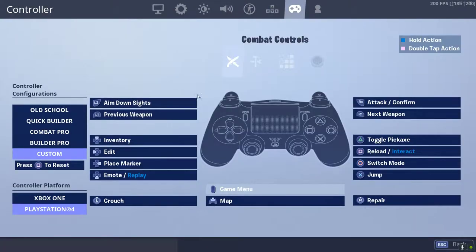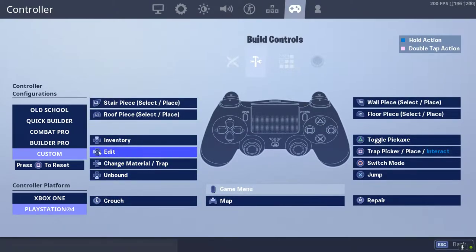As for my controls: I have my crouch set so I don't mess up my edits or other buttons. My reset button is R3 so I don't have to crouch and scuff my editing anymore. My editing is mapped to D-pad left — on my Scuf, that's literally my left paddle. My right paddle is to change materials and change traps. Crouch is repair.